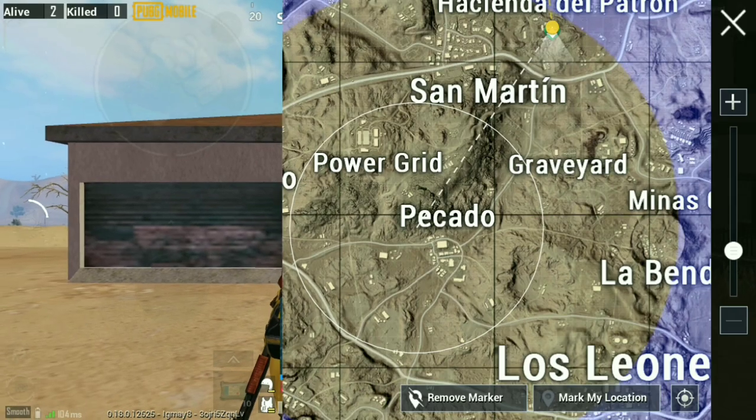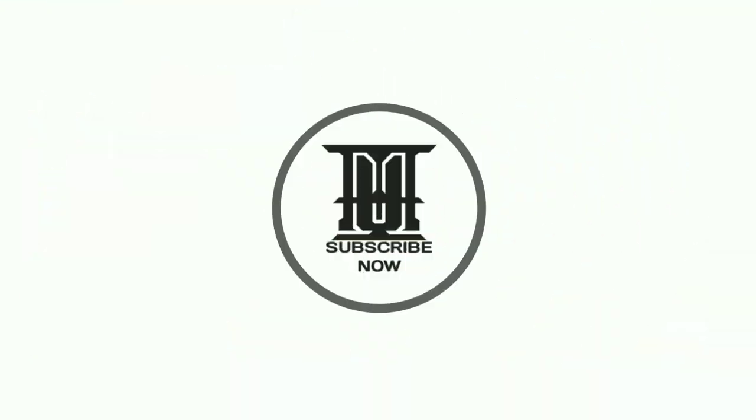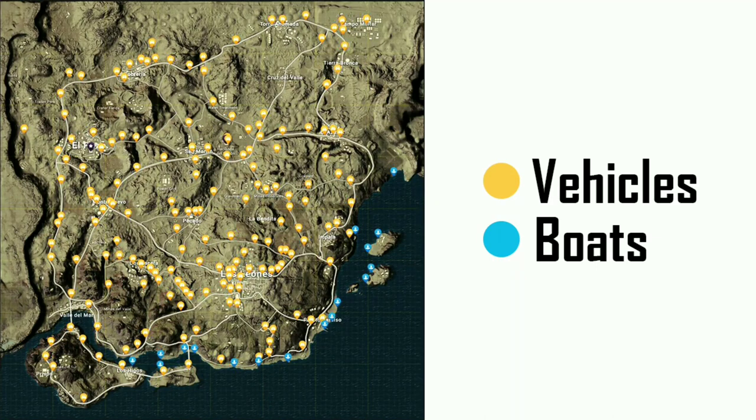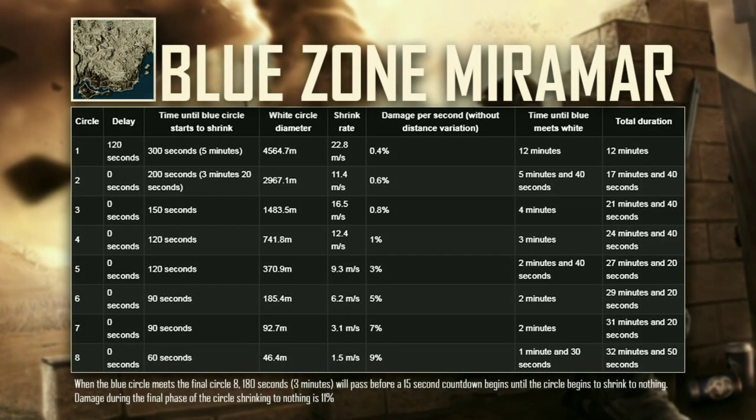You can find the Golden Mirado at Hacienda del Patron. Here are the vehicle and boat spawn locations in Miramar — these are only possible locations, so it's not guaranteed you'll find a vehicle every time. Here are also the advance and median zone locations in Miramar, and some information about the play zones you can use to your advantage.